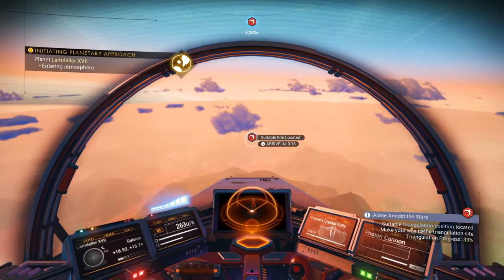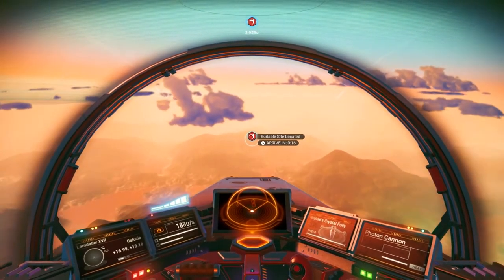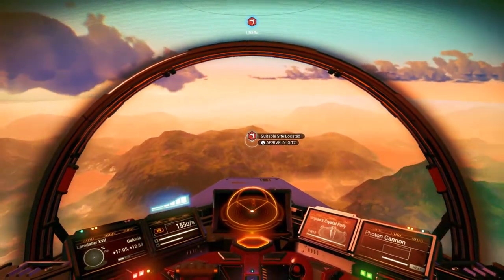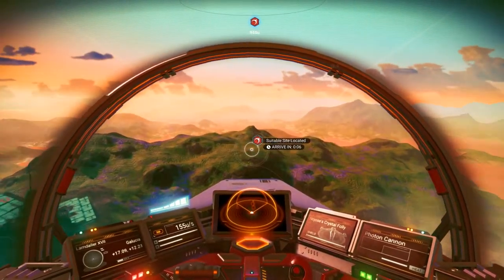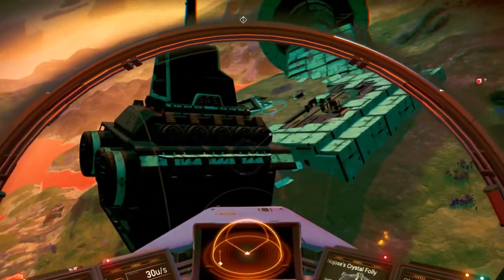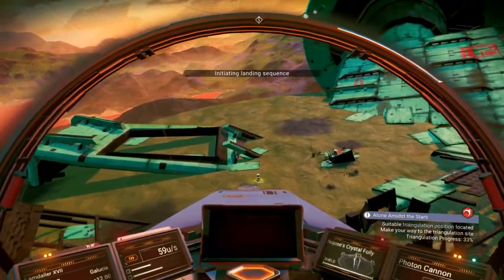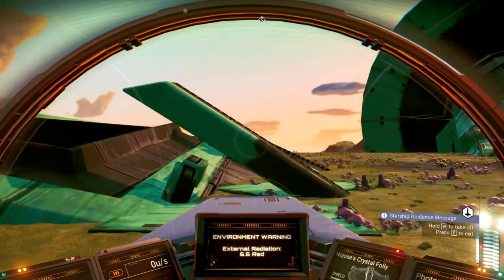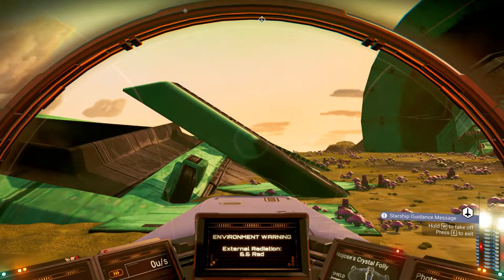I don't know if you guys have ever noticed, but when I'm traversing terrain, if a hill is in front of me but I have my jump pack charged, I wait until I run up to the top of the hill and then do a melee jump. Because if you do a melee jump with the hill in front of you, you're gonna melee jump into the hill — and what good is that?